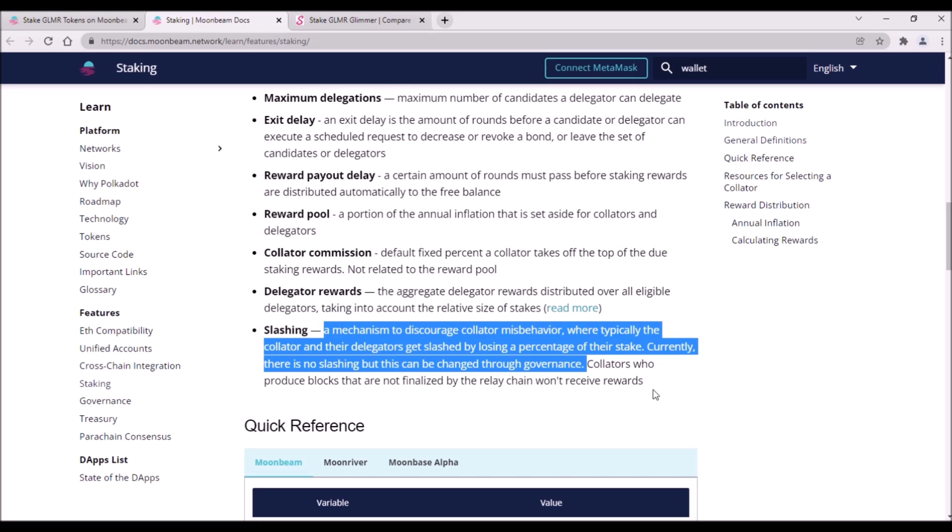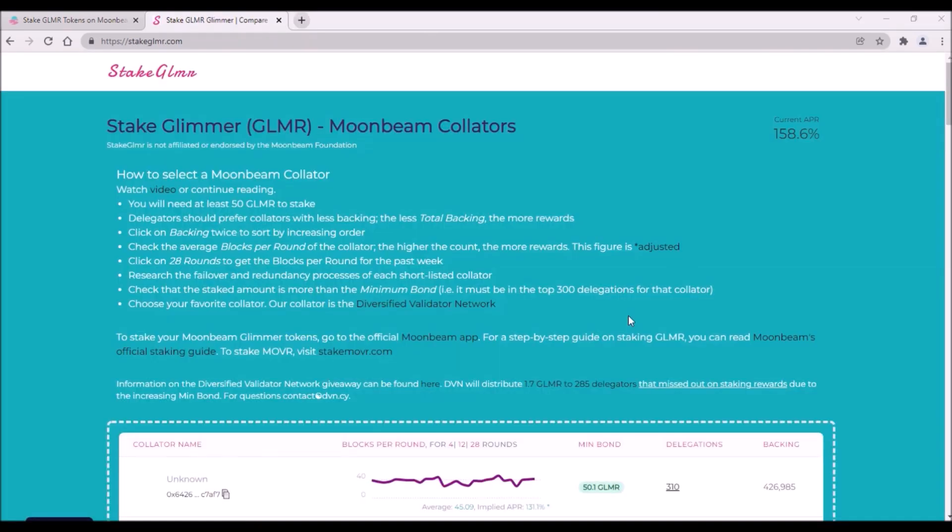Thus, the worst thing that can happen is that the collator you stake with is down or is removed from the active collator set — in such a situation your collator is not producing blocks and you would not be getting any rewards. So temporarily not getting staking rewards is the worst thing that can happen. You can stake with several collators to diversify, but with each you will need to stake the minimum bond of 50 Glimmer.